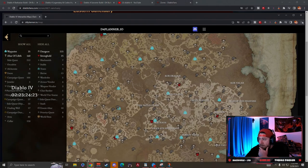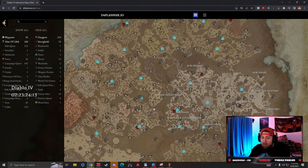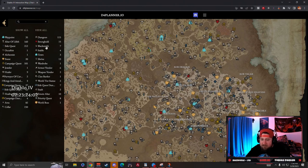Big shout out to my community for bringing this over. We are on d4planner.io — the link is going to be down in the description below. What we have here is a very interactive map. If you go to 'show all,' you can see everything the map has: waypoints, Altars of Lilith, side quests, dungeons, strongholds, and all the way down to world bosses, campaign quests, shrines, and more — crazy things that are going to help you especially if you're a completionist.